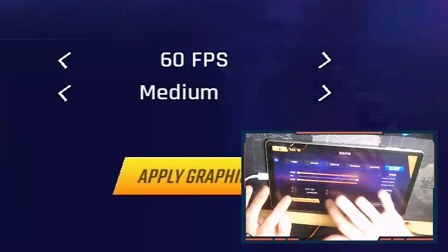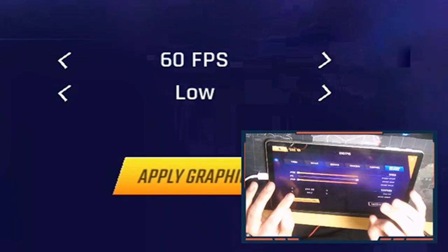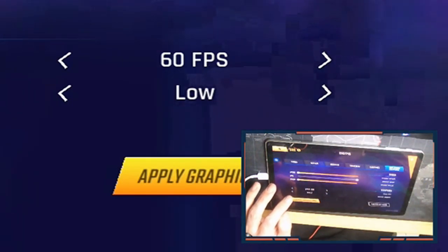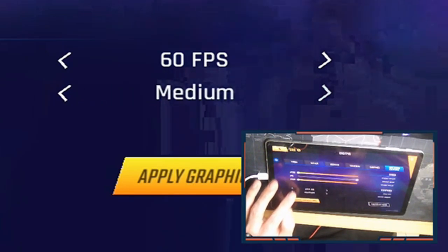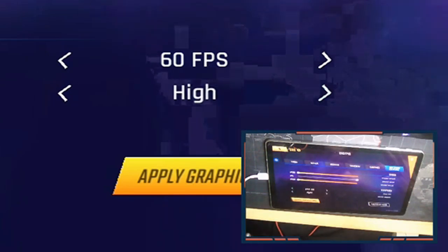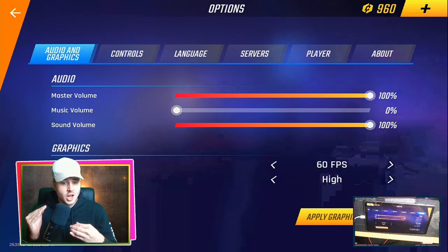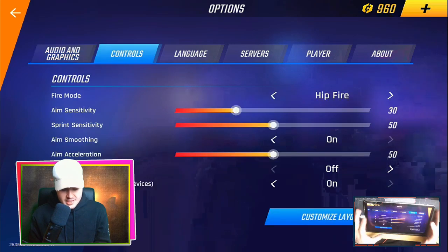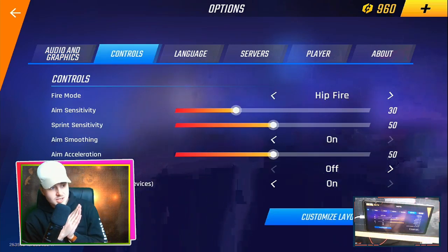For graphic details I would always have them on high. Having them on too low just looks really bad. If your device is struggling and you've got a really low-end device, pull it to low and fiddle around with it. In my opinion, 60 FPS on high graphic detail is perfect.